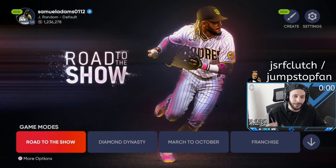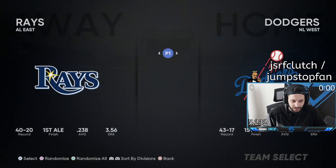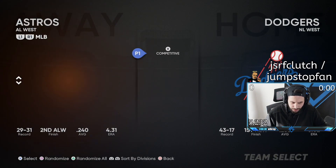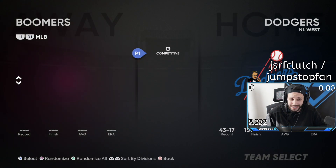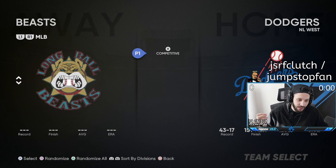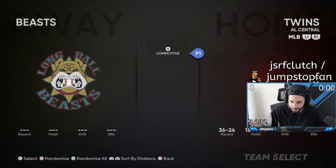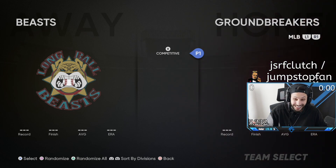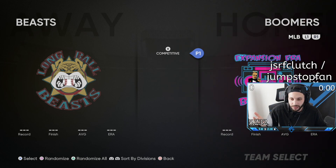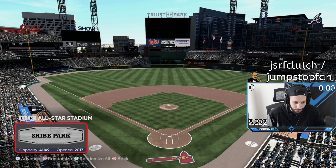Back out and apply your settings. Next, go into Custom Practice — go down to Learn to Play, then Custom Practice. We're going to use the Hall of Fame teams. If you scroll up, there are three separate Hall of Fame teams: Mid-Century Groundbreakers, Expansion Era Boomers, and Long Ball Beasts. I'm going to go with the Expansion Era Boomers and talk to you guys when we get into the game.